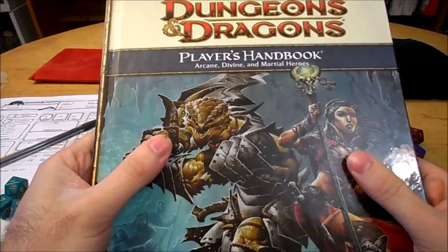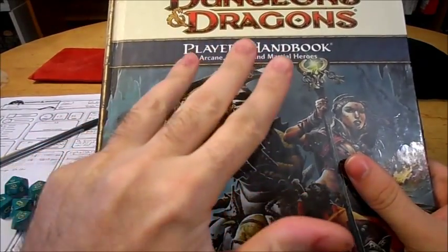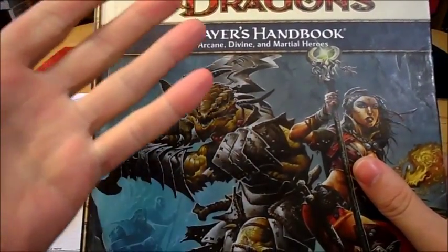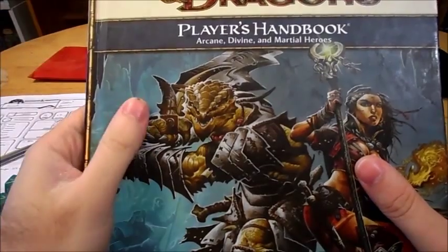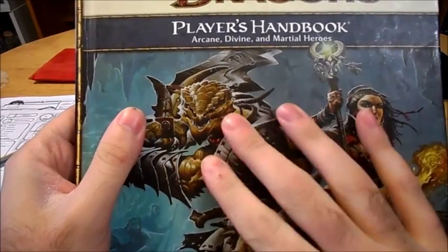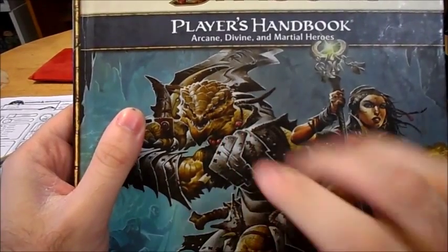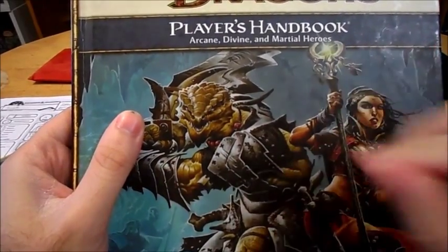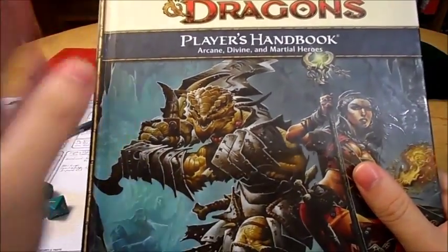In fourth edition, the fighters, like all the other classes, had at-will, encounter, utility, and daily abilities they could utilize. A lot of their abilities revolved around their weapon attacks, unlike other classes which revolved around spells or prayers. One of the nice things about fighters is that some of their big powerful daily attacks had the reliable trait, meaning that if you missed, you didn't burn the use of that ability — so you could keep trying it until you actually hit. You're guaranteed to successfully use the ability; it's just a matter of how many attack rolls you have to make.